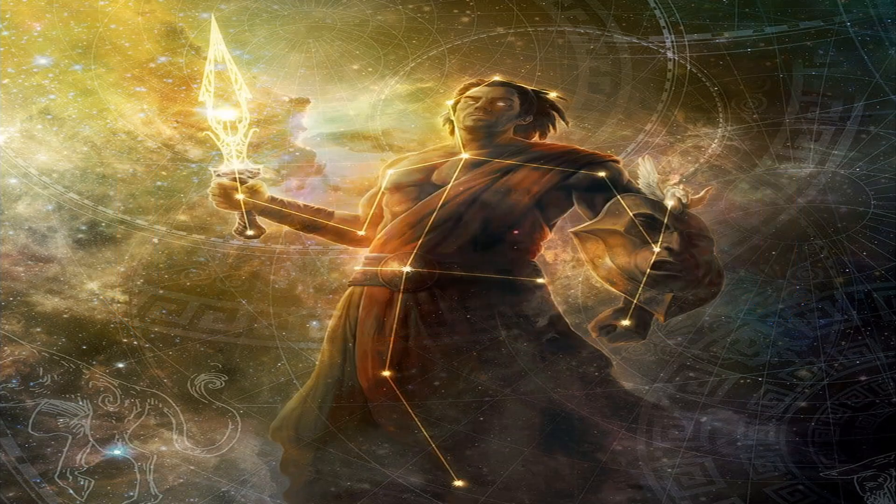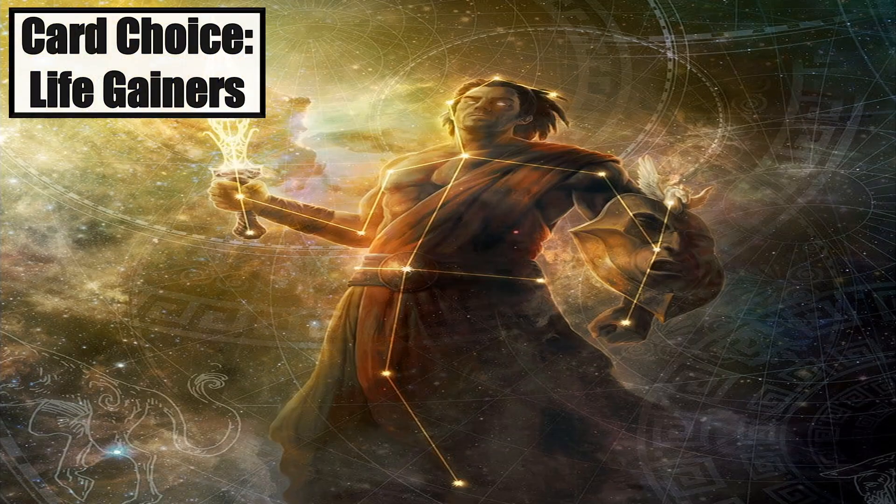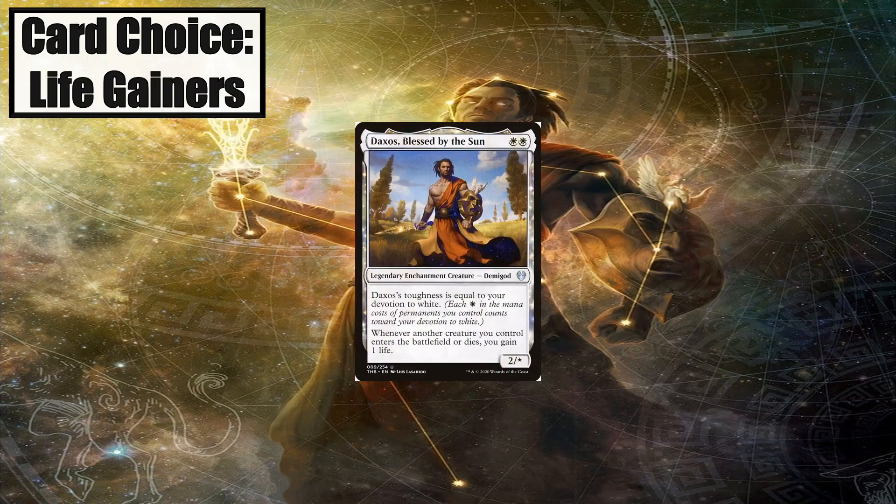Gaining life is the whole point of the deck, so how do we gain life? Daxos, Blessed by the Sun, gains 1 life each time a creature enters the battlefield under our control, or when a creature we control dies. Because of how Daxos works, the deck is more based on life gained triggers rather than the amount of life gained. For instance, we would rather gain 3 life from 3 separate 1-life triggers, rather than 3 life at one time. The deck is more based on the enters-the-battlefield part of Daxos' ability, and I treat the dies trigger as a nice bonus. His high toughness also makes him an amazing blocker, which really helps keep our life total high.